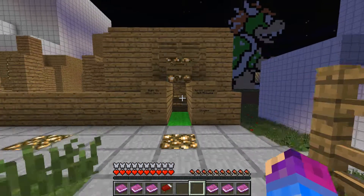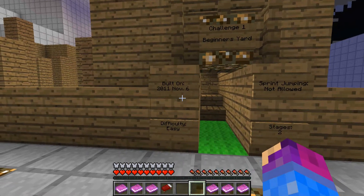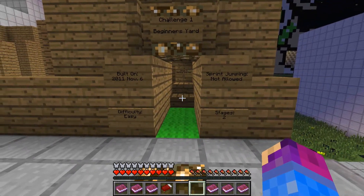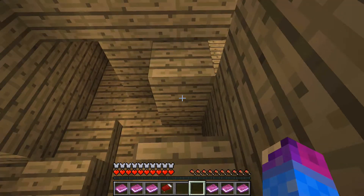Challenge 1 is go straight. So here's the beginning yard, built on November 6, 2011. Sprint jumping is not allowed, and there's only 2 stages. Stage 1: getting started. Seems easy.